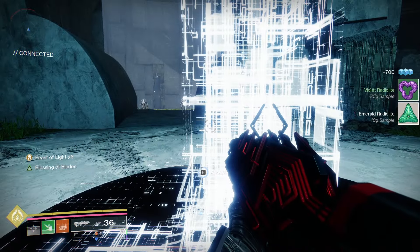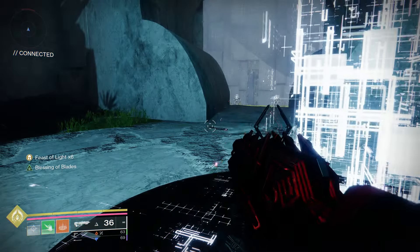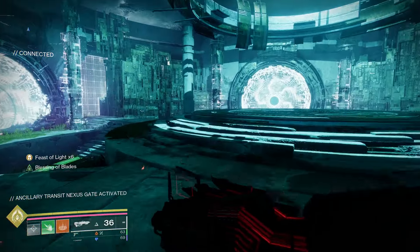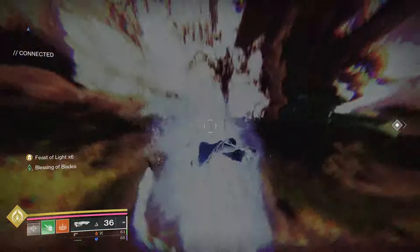Once you've gotten that done, progress through the mission until you get to the same room as before. Right before you go up the elevator where the piston hammer charge thing is, activate this next Conflux. Activating this Conflux is going to open a portal to the right, and going through that will take you back to the hub.